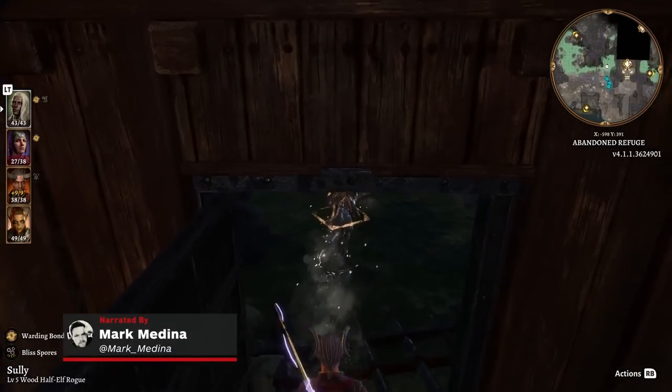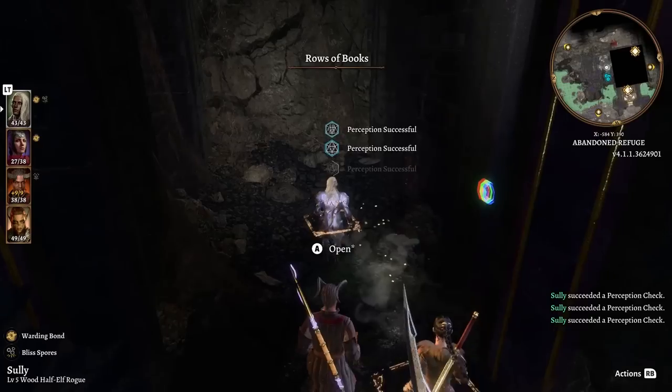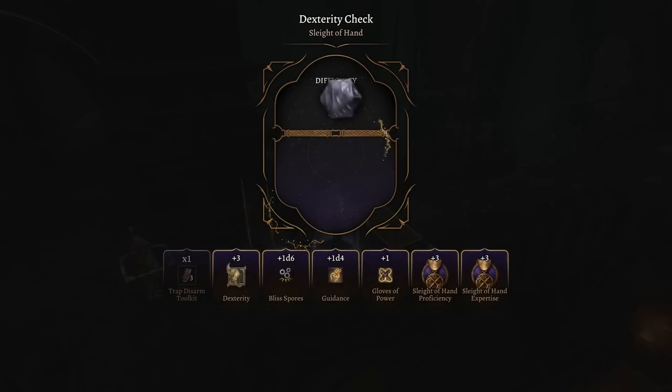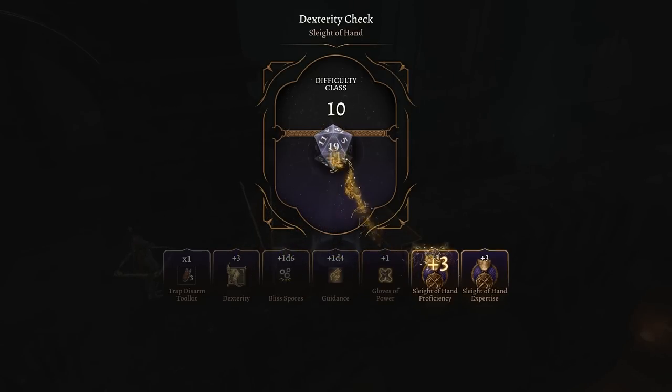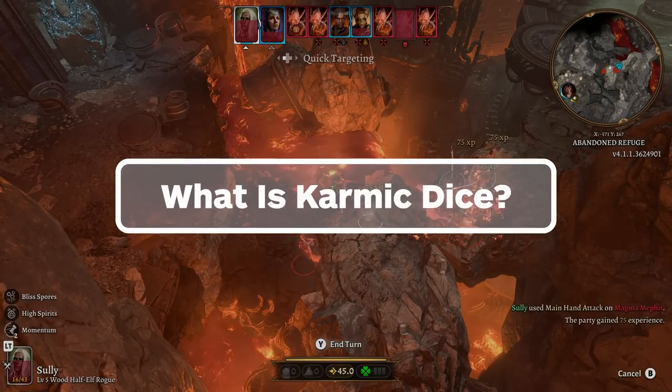The fun of Baldur's Gate 3 relies on variations of success and failure when you roll the dice. But what if you wanted to play Baldur's Gate 3 with weighted dice that could nudge those odds more in your favor? Karmic Dice is actually turned on by default, so in this video we'll explain to you exactly what Karmic Dice is and how to turn it off if you don't want it.